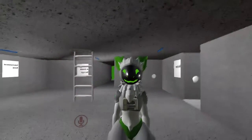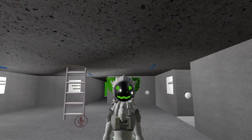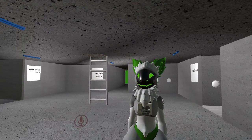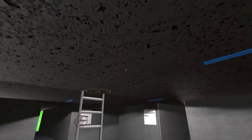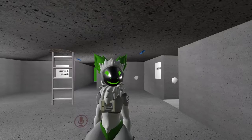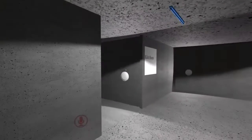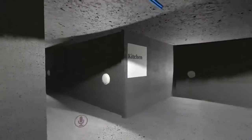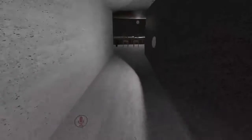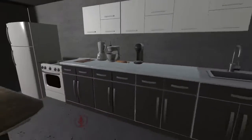I got version 1.3 of my world working now, and I have rebuilt the lighting system again. I've lowered the global illumination down so that it's only 0.75%, and it's real-time. I have redone all of the lights to be spotlights, but with wide casts, so you get this effect. It's somewhat dark and somewhat moody in here, like it should be.